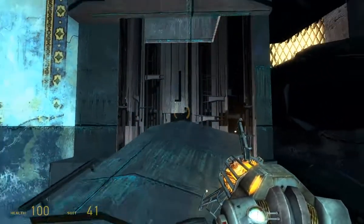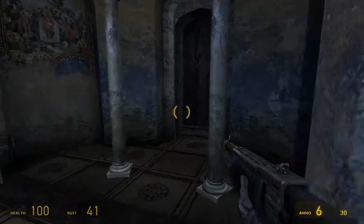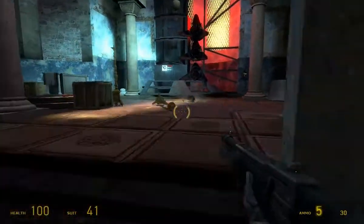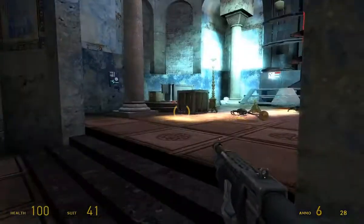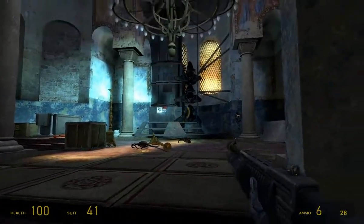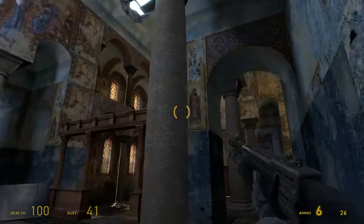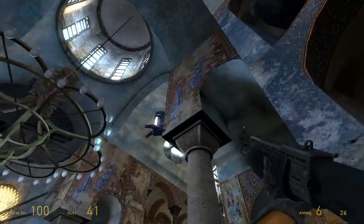Anyway, we're supposed to break this. There we go. And then we get ambushed. I forget where we get ambushed from first. Okay, first we get headcrabs, and then we get ambushed from this direction. There's one more there. There's the helicopter. So they're coming in through the roof.